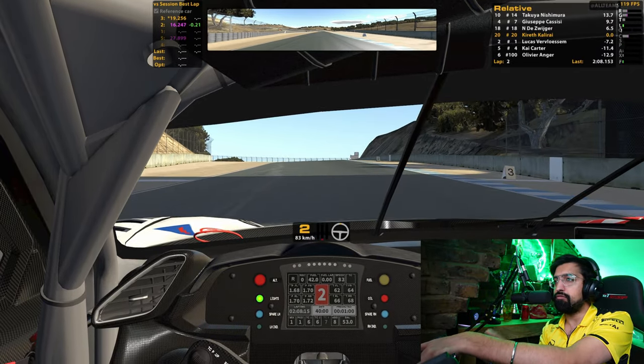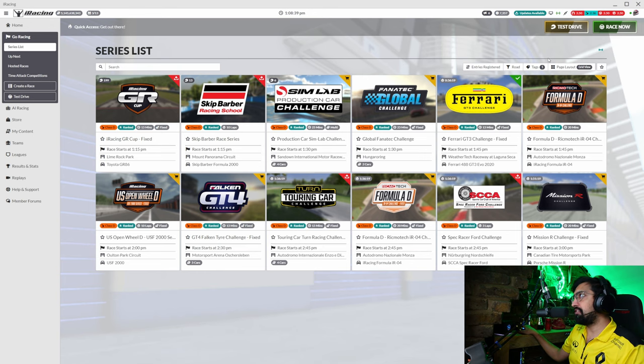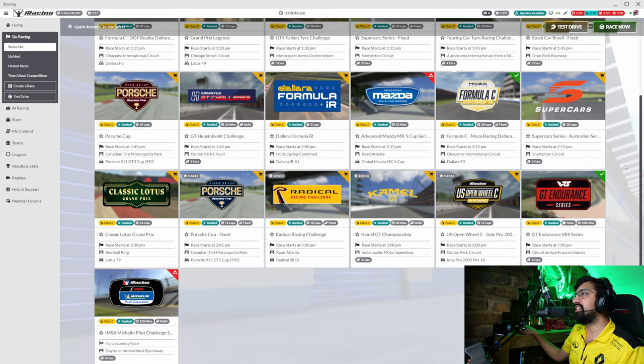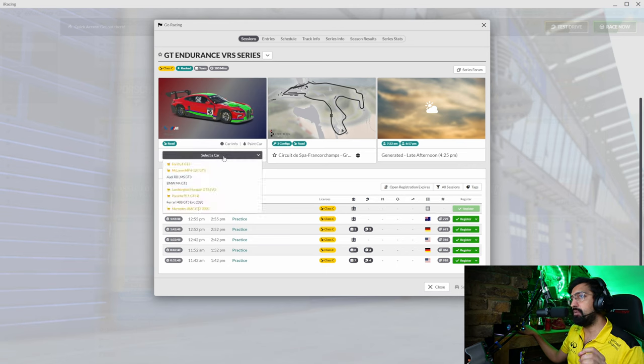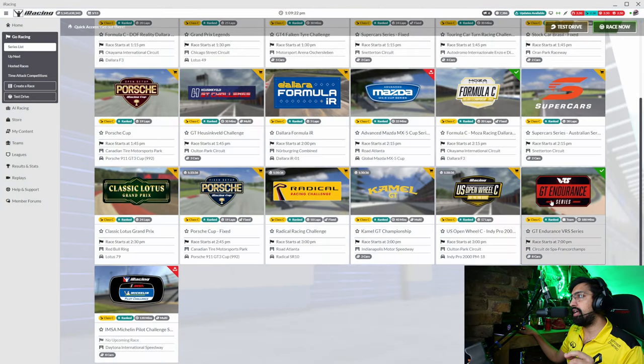Once you progress from the Ferrari GT3 Fixed, this is where it gets really interesting — you're now Class C. For me, this is where you're truly in iRacing. You don't really need to get past Class C to have a lot of fun. You get endurance racing — that's where you have the most fun. On weekends there's a three-hour endurance race where people enter with teams in all the GT3 cars. This is probably the best weekly experience in iRacing you can get, and I really recommend it. This week it's at Spa.